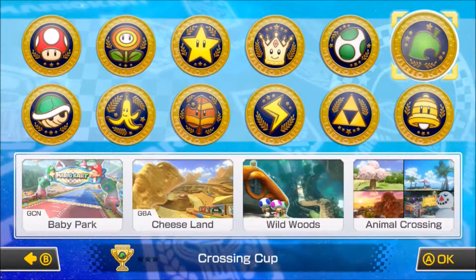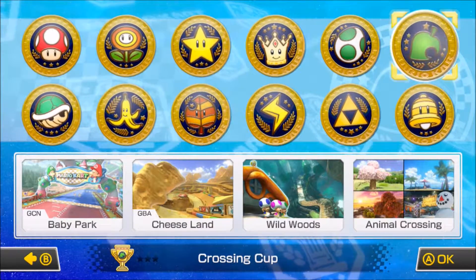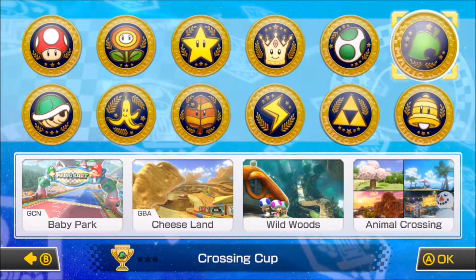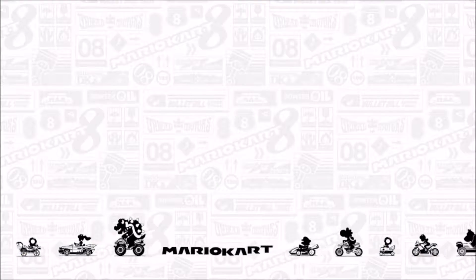We're doing that because we're going to be doing the Crossing Cup, which consists of Baby Park, Cheeseland, Wildwoods, and of course, Animal Crossing. So let's cross some animals. Let's go!